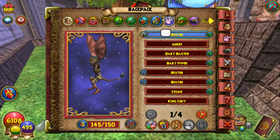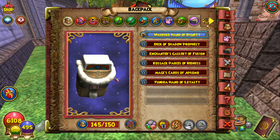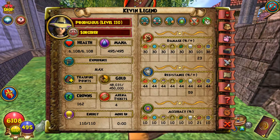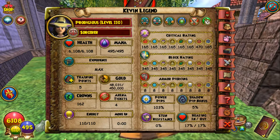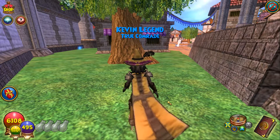All the regular gear you guys already know about, so I'm not going to go over that. Kevin sits at 101 damage, 44 resistance, 21 accuracy, 470 and 345 block — not too bad stats overall. You guys know the spells already so that was Kevin. I'll see you at the next character.